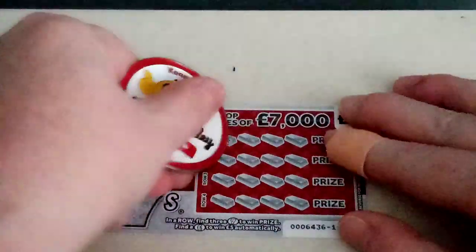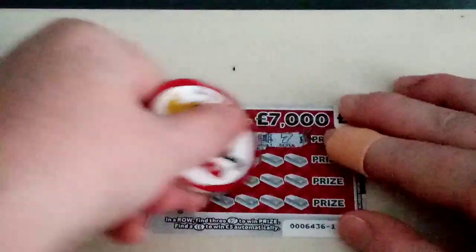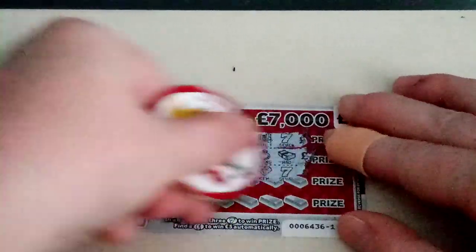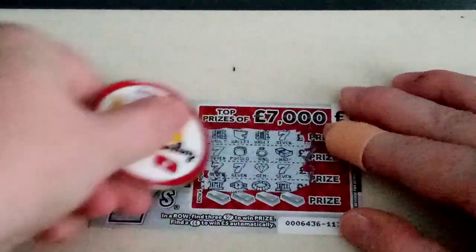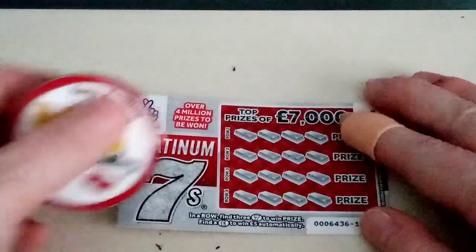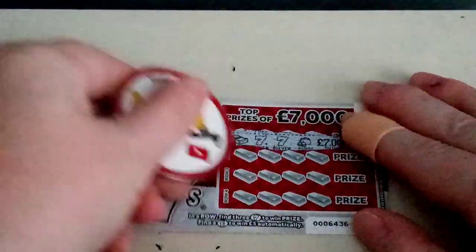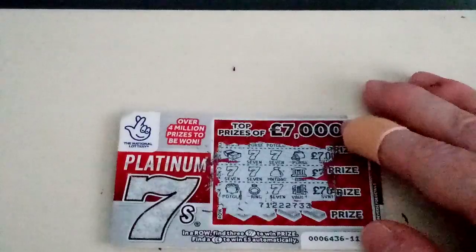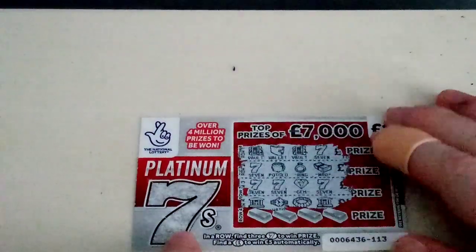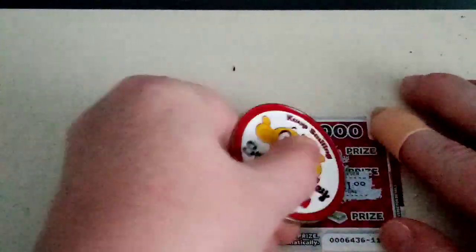Yes! I've got a winner! It might even be a quid, but it's a winner! So what I'll do is scratch the last one and then scratch it off. Card number 114 — can we get another winner? There we go. Can it be more than a pound? Come on. Well, it's a pound, but it's a winner!